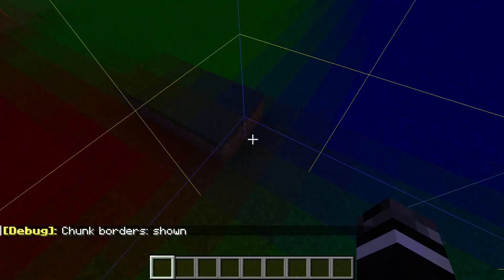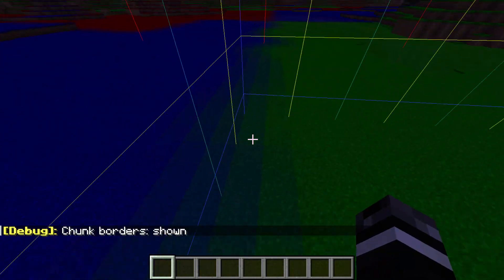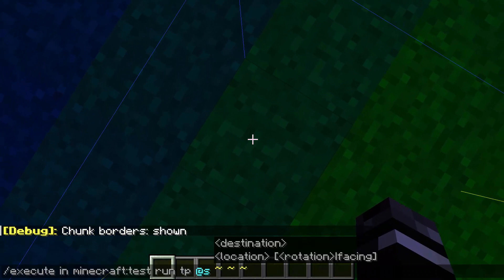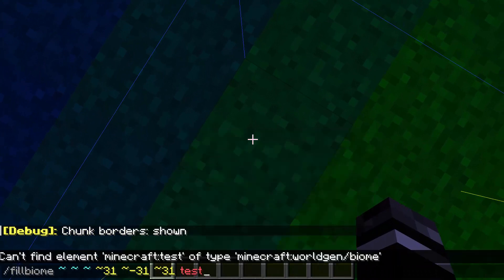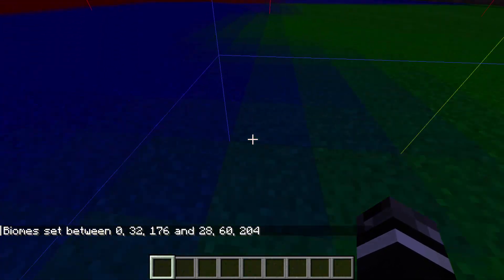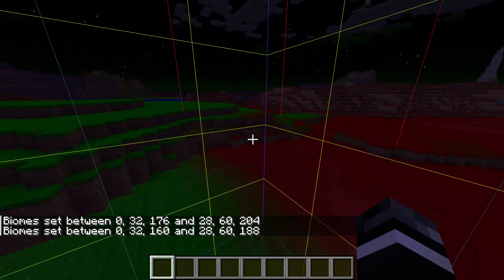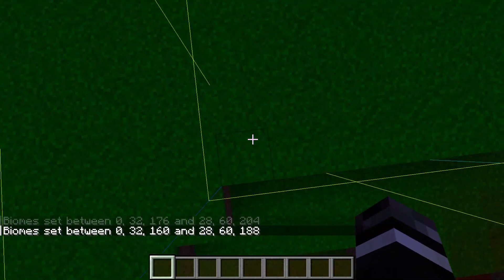Godlander made this cool little world — I'll try to have a link to the download in the description — where you can just play around with fill biome using three different biomes with different colors to see exactly how it works. I did some filling myself just to mess around with the boundaries. I think that as long as you are on the bottom positive corner of a chunk, it should always align perfectly. I'm pretty sure as long as you're chunk aligned you should be okay, because most things in this game are aligned to chunks.